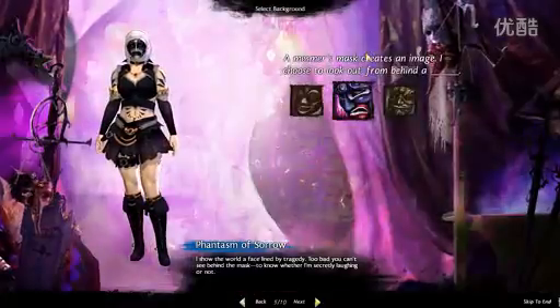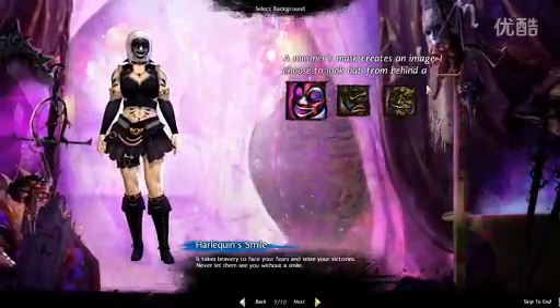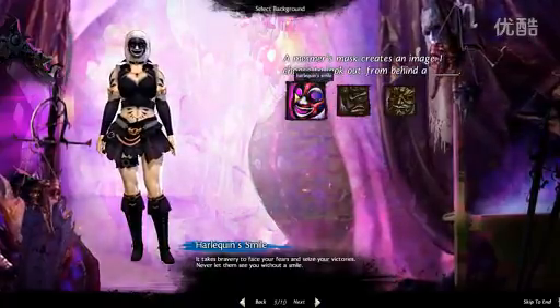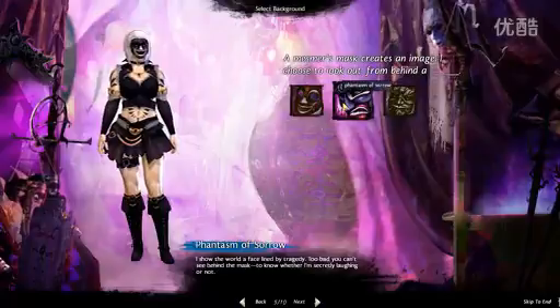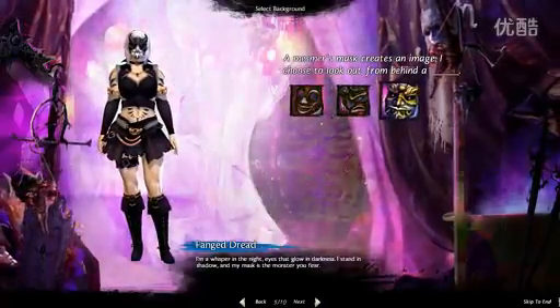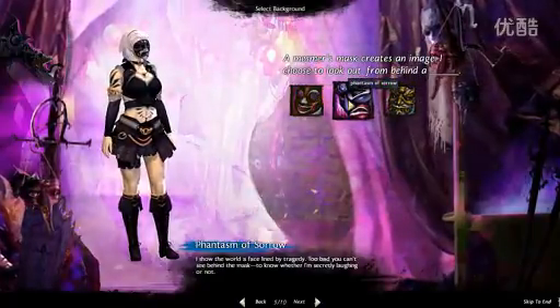This is part of the sort of character customisation — you get this personal story. The Mesmer's mask creates an image. I choose to look out from behind a Harlequin smile, a Phantasm of Sorrow, or a Fanged Dread. That's a bit scary. I think I'm going to go with the Harlequin smile.